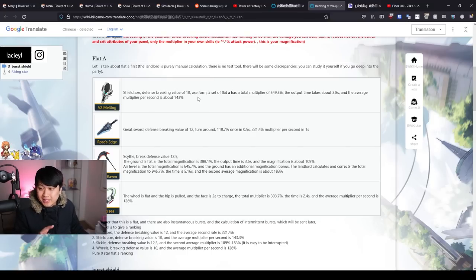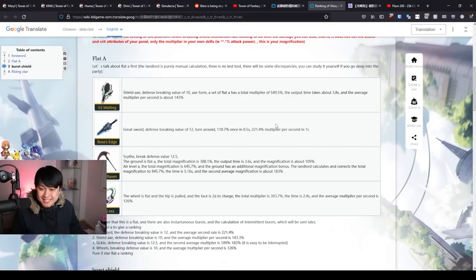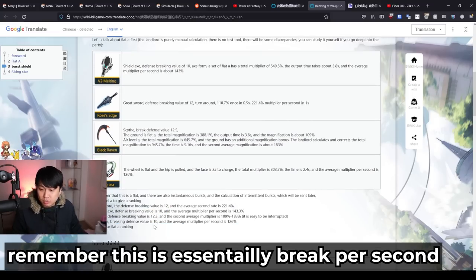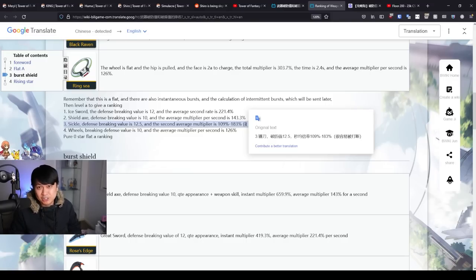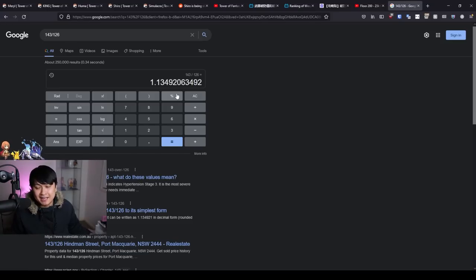Coming back to the source, I want to talk about what exactly they tested and the rankings. For the flat A — the normal attack chain — they evaluated the spin-to-win on the great sword, and the TLDR is that the great sword is best for spin-to-win. Then you've got the shield axe in normal attack and axe form, then sickle, then chakram. King's actually goes up to 183% because of the aerial combo, but it's very easy to be interrupted. The shield axe averages 143% multiplier per second versus the chakram's 126%, so the axe is about 13% better in the normal attack chain.